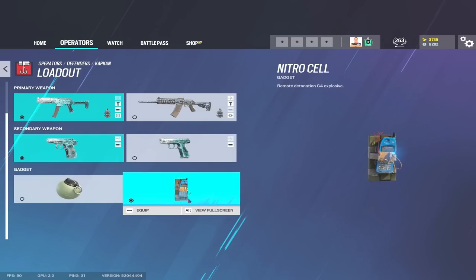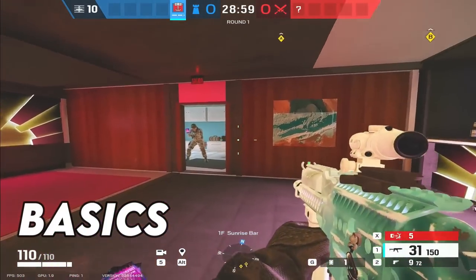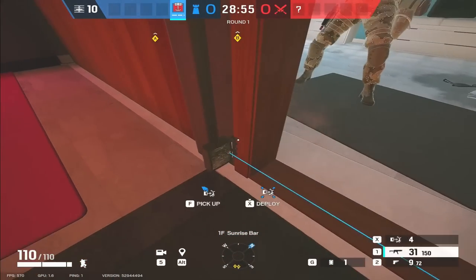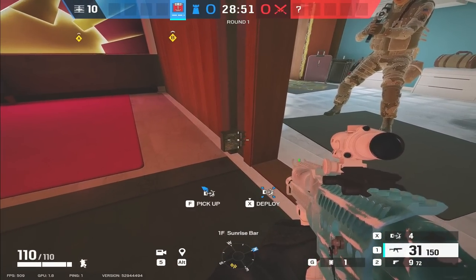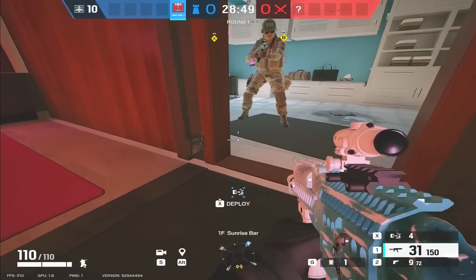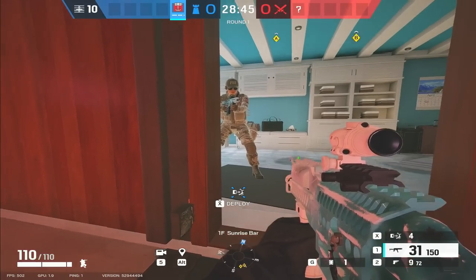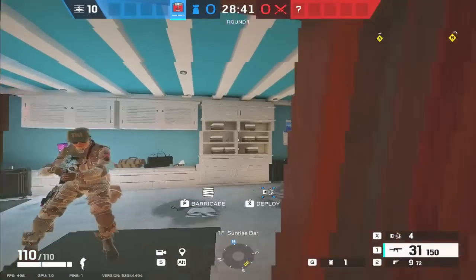So for me: 9x19, PMM, Nitro Cell. Right then, getting started with Kapkan's basics. Kapkan gets access to these things called EDDs or Entry Denial Devices - we're going to call them Kapkan traps for the purpose of this video. Kapkan traps go on door frames or window frames or any frame - and this is important to remember - any frame that can be barricaded, you can put a Kapkan trap on.